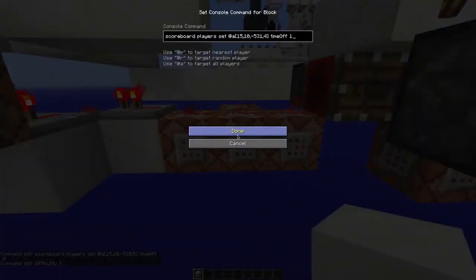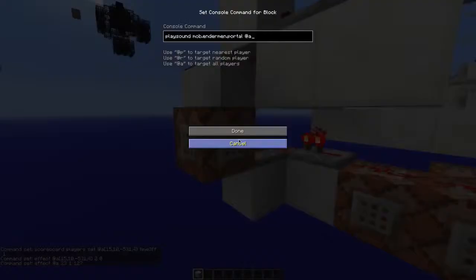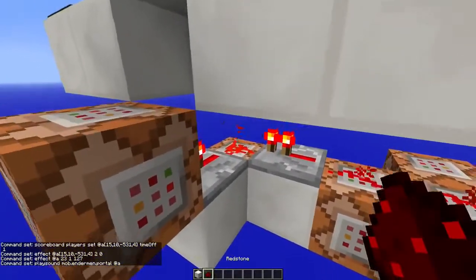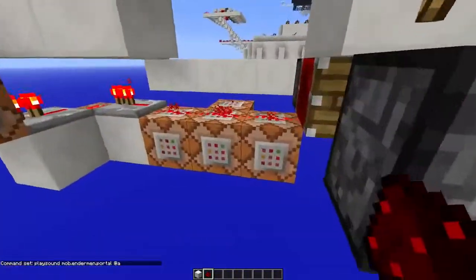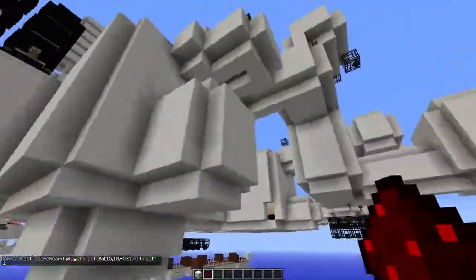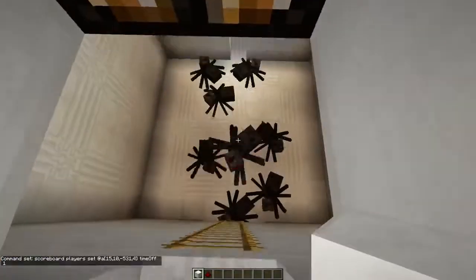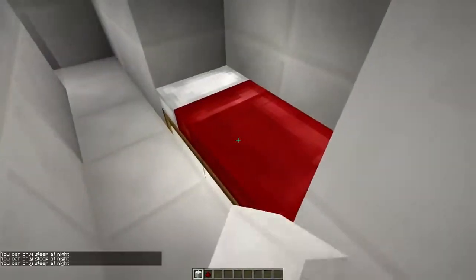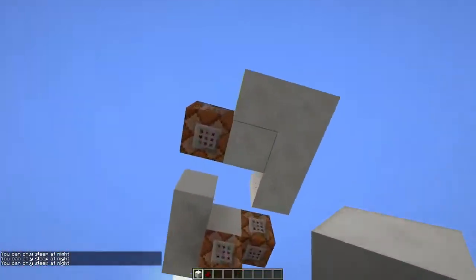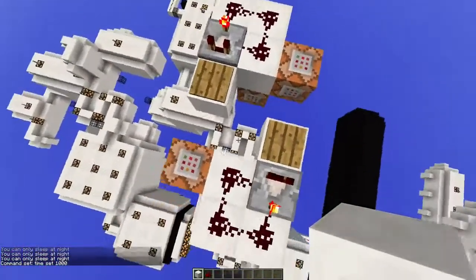Here, when you get teleported back, it's going to set the difficulty back, set the scoreboard 'time off' to one, and remove the effects. It's also going to play a fancy sound. The reason I used this 'time off' command is because you need to be able to sleep, and here is a bed. There's also a spider — they can climb up — and you cannot sleep in this bed because it's day, which is caused by this spawner that triggers this pressure plate to set the time to day.